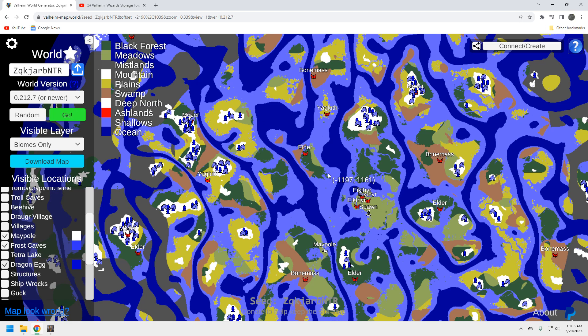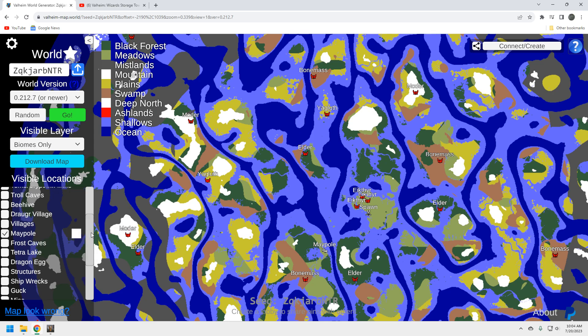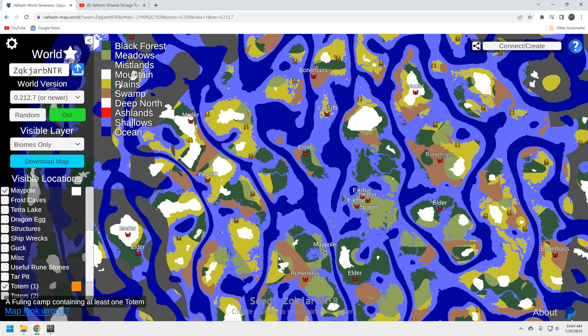Each Moder location has a sufficient amount of dragon eggs nearby — you'll need to drag three of them up to the altar, and dragon eggs are heavy, so having them very close is important. Overall the Moder options are pretty good. I'm probably going to choose this one up here. So right now we've got two excellent boss locations in the Elder and Bonemass, and very good Moder locations. The strength of this seed is that whichever boss location you pick, it's usually pretty robust with everything you need.